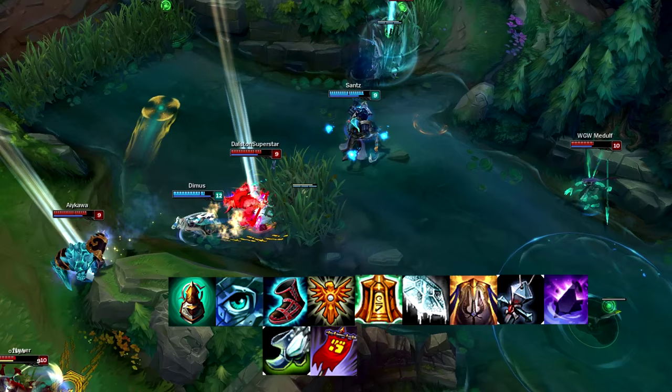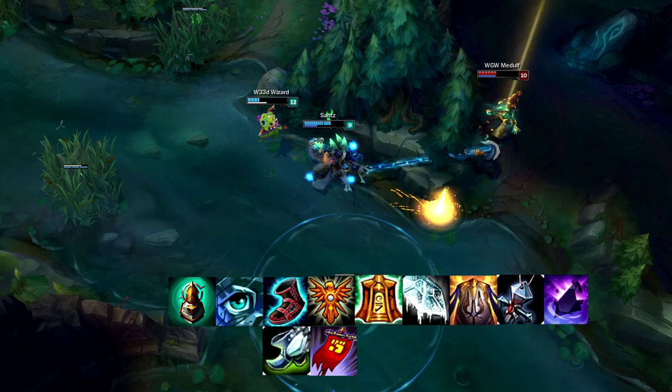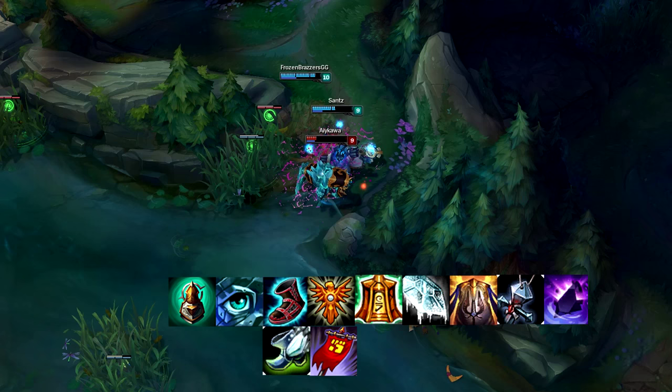It all comes down to how the game is going and the enemy team comp. You can also get Randuin's, Frozen Heart, Banner, Mikael's Crucible, Warmog's, or Zz'Rot. For boots, people often ask about CDR Boots versus Boots of Swiftness - most of the time I go CDR Boots because I like having 40% CDR on Fresh, but Boots of Swiftness is really good for roaming as well.